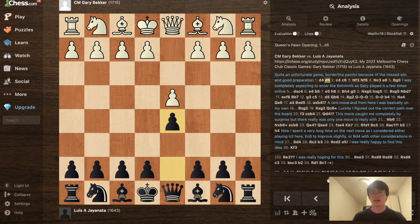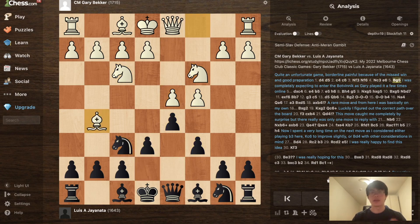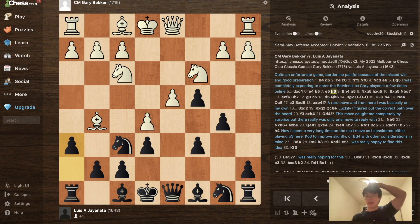After d4 I played d5, c4, c6, Nf3, Nf6, Nc3, e6 — the Semi-Slav — and then Bg5, which I was completely expecting. I played dxe4, and after e4, b5 defending the pawn, then e5, h6 — this is still theory I discussed in my Botvinnik Semi-Slav video. It's very double-edged, but objectively black still holds according to modern engines.